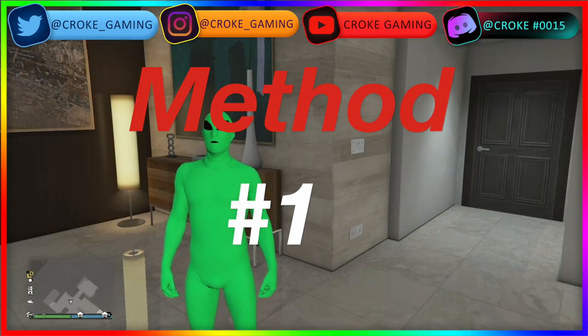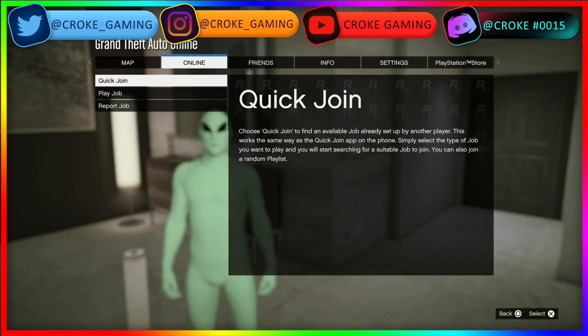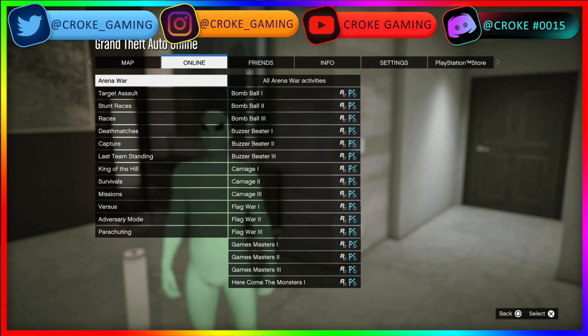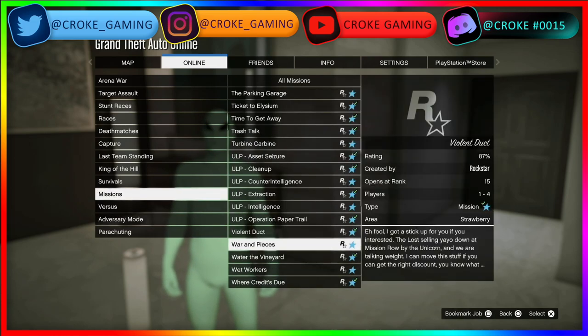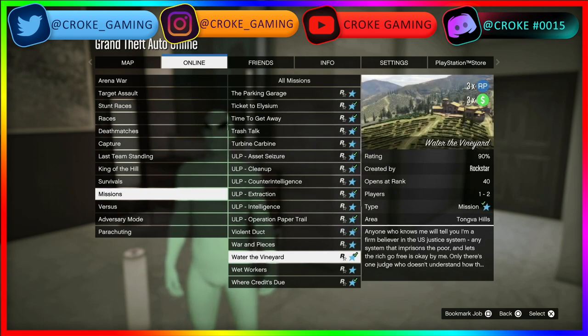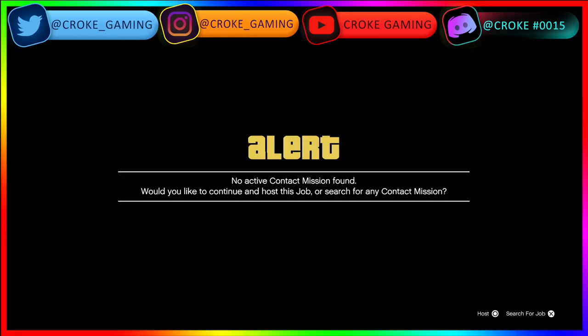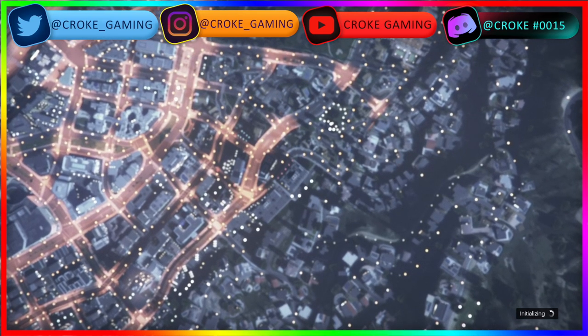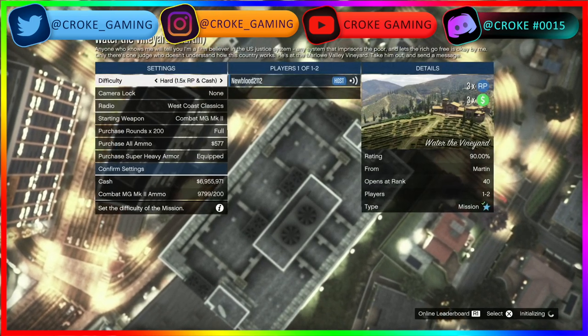Heading into this money-making method, you're going to go to your options, play job, Rockstar created, go all the way to missions and start from the bottom up. All we have here is Water the Vineyard. You do it yourself or get one of your friends to do that. It's triple money and triple RP. We're going to get into this — make sure you host it, or if you want to search for a job and find some random people to play with, it's really ultimately up to you.